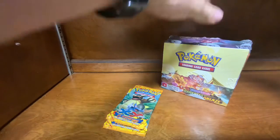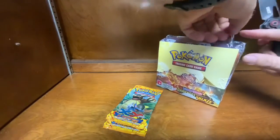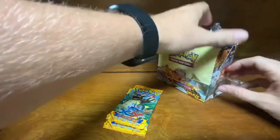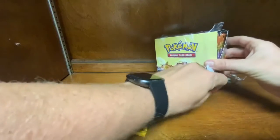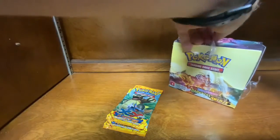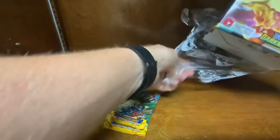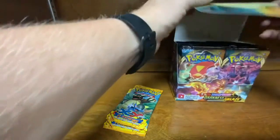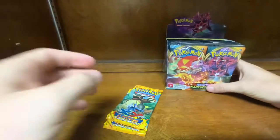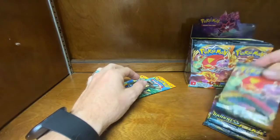Alright guys, so we are going to open up our Darkness Ablaze Booster Box right now. Nice and easy, very carefully, cut that plastic seal. What we're going to do is open three Darkness Ablaze packs and two XY Flash Fire packs in this video. I'm also going to do an update video pretty soon, just showing some of the cards we've pulled so far here in 2020, since the videos in which we pulled them are no longer available — thanks, YouTube hacker.